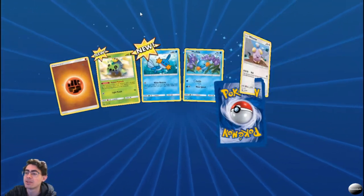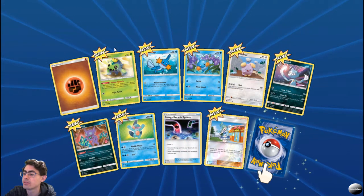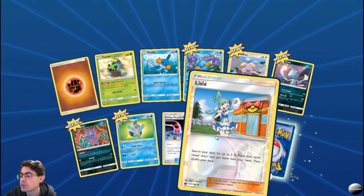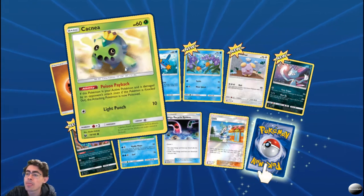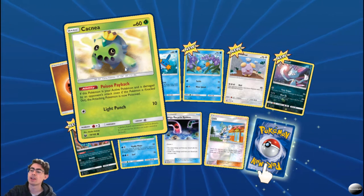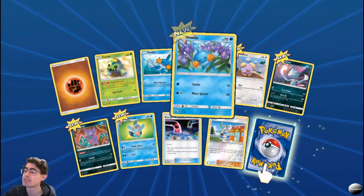Let's see what our next pack has. Got a foil Azir — search your deck for up to two Prism Star cards, reveal them, put them into your hand, then shuffle your deck. Cacnea — Poisoned Payback: if this Pokemon is your active Pokemon and is damaged by an opponent's attack, even if knocked out, the attacking Pokemon is now poisoned. I quite like that — I like playing the slow game.